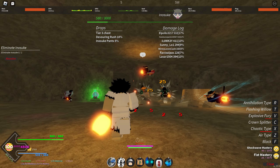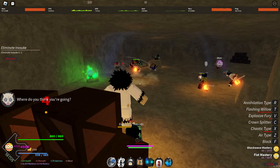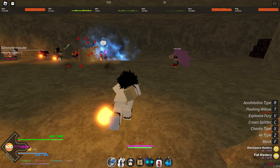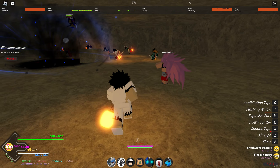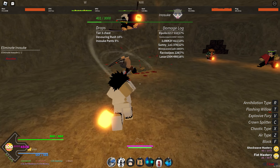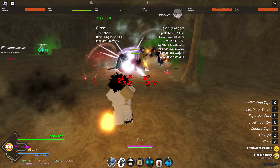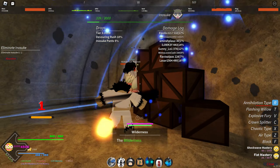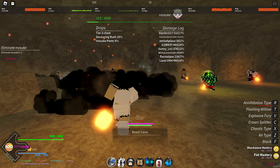Then flashing widow — you jump up in the air, slam down, and then do another slam. That skill is really good for its cooldown. Then annihilation type, which is the boss drop, takes a second to get. I'm just gonna use it on some random kid — basically you just do that, and that's kind of all the showcase.